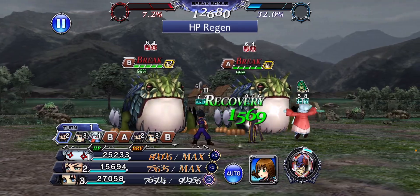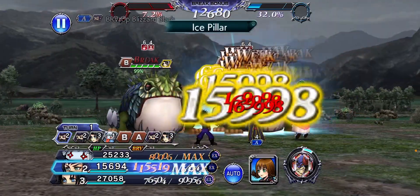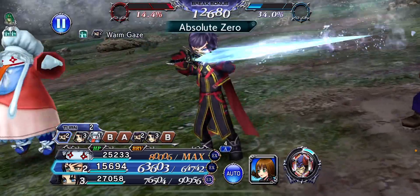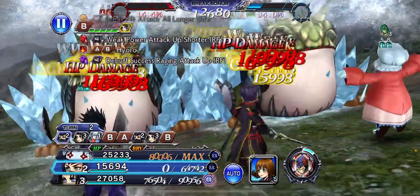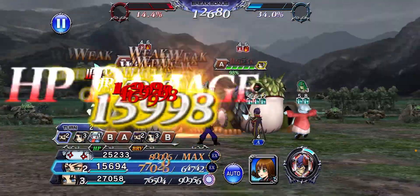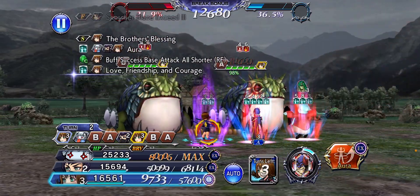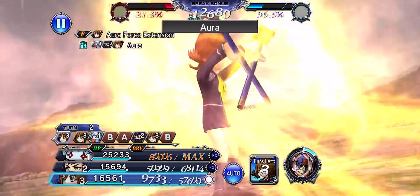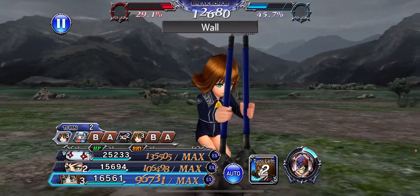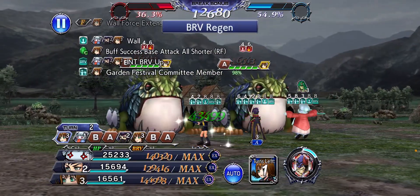Now with Kurasame we're gonna do what we do best — boom — then the LD. For this fight I'm gonna use Quina's BT phase, that's my plan. I forgot to use Kurasame's C-mark call, that's my bad. I want to use the LD so I can get launch in the BT phase.